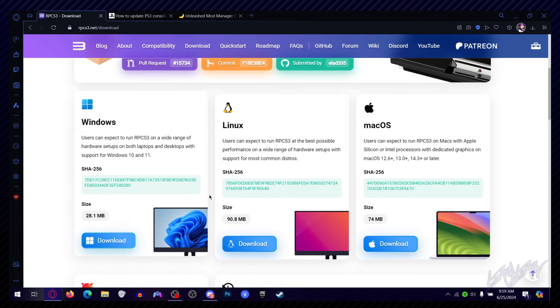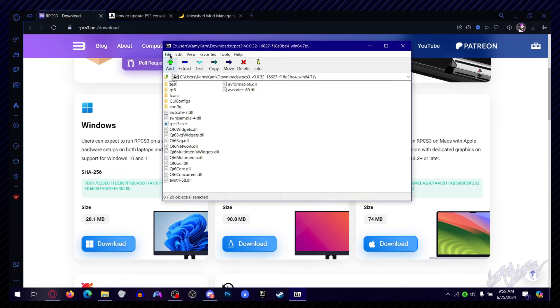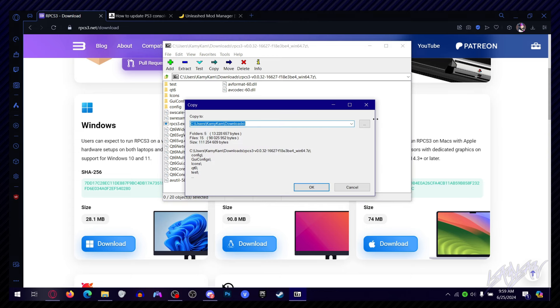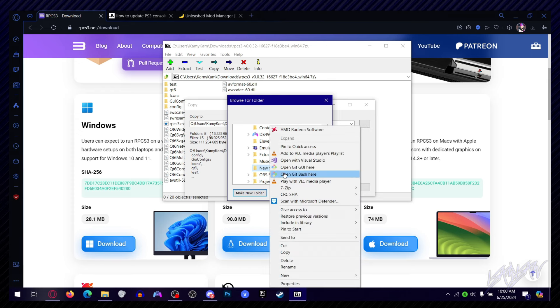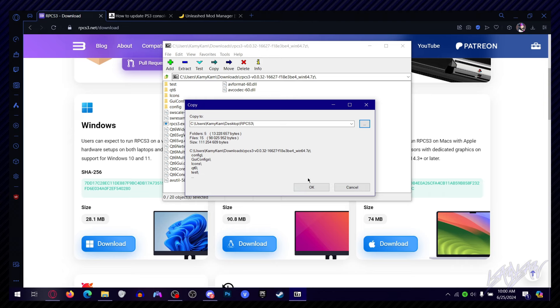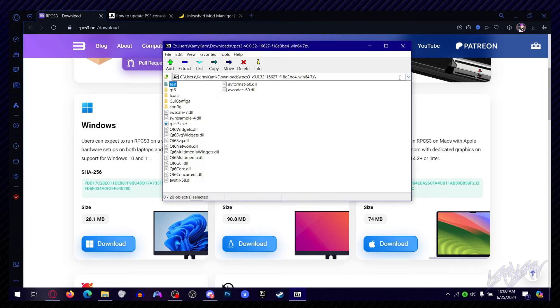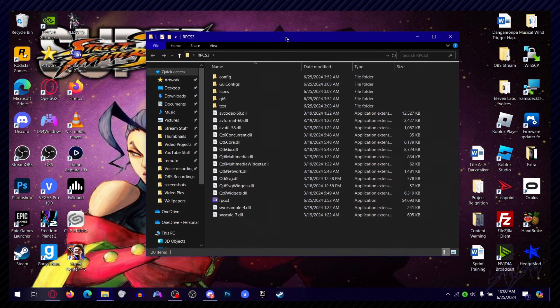There probably won't be too much of a difference besides some different file names and different things you have to do with the OS. Anyway, just go ahead and download the RPCS3 emulator. Then extract it — I recommend using 7-Zip. Do not use WinRAR because it's going to ask you to pay for it every time. 7-Zip is actually free. Then make a new folder on your desktop. You'll see the RPCS3 folder and there you've got it.